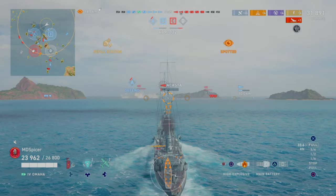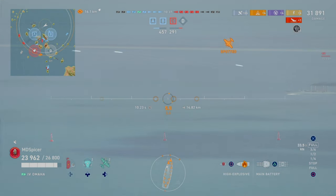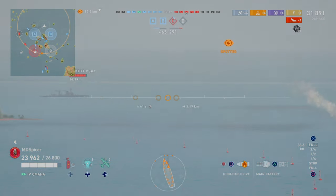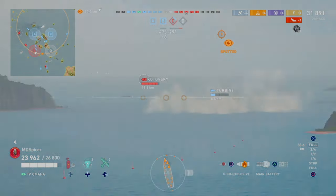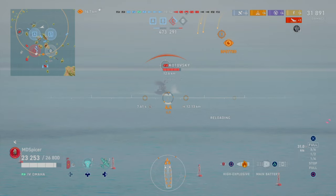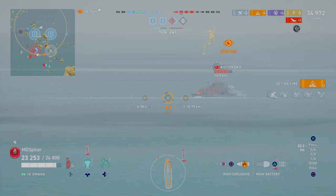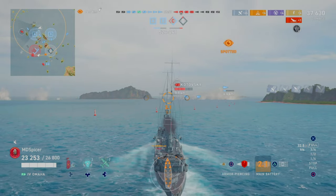Luckily our destroyer has a lot more health. Now we can focus on the two Phoenixes on our side. The Omaha has overmatch over the Phoenix because the Phoenix is a tier three. I'm going to focus on the Russian cruiser first over the Phoenix because the Russian cruiser has very strong AP guns compared to the Phoenix. Focusing on him, trying to do damage and set fires — 700 damage per shot is amazing when you've got a reload of five or six seconds.